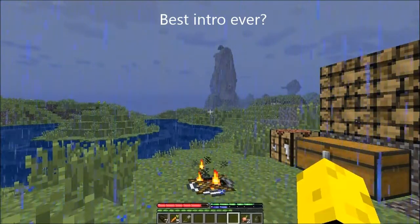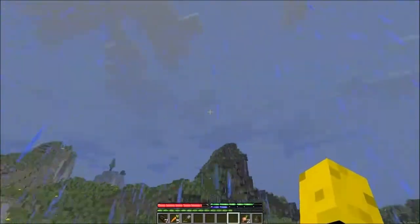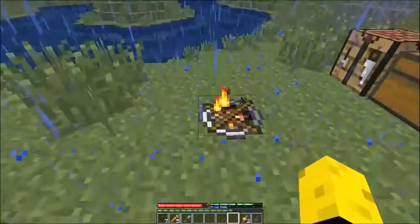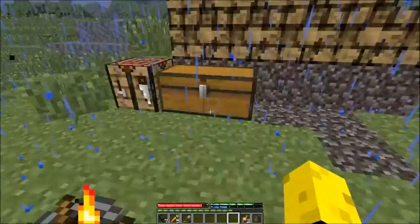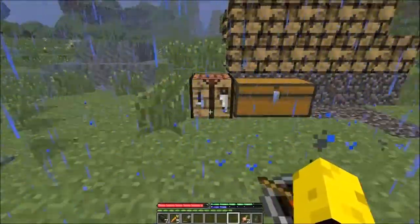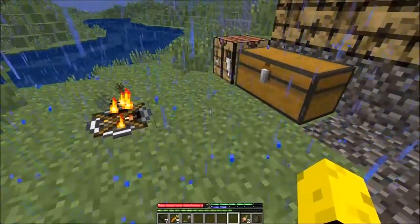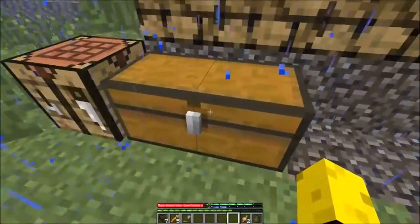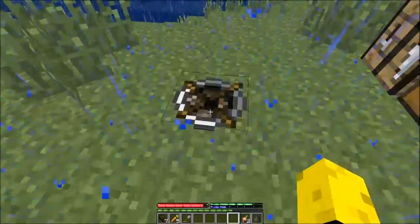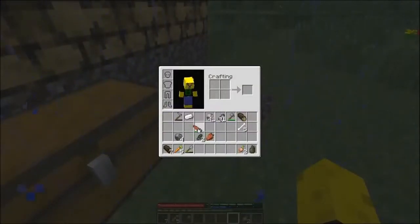Welcome back to TerraFirmaCraft, where the weather is always sunny and beautiful — I wish it would stop raining actually. As you can see, I've moved everything up off of this mountain and put it over here. It's a crafting table! And this — it's got stuff in it, it's a chest! I used my new copper saw to make this stuff.